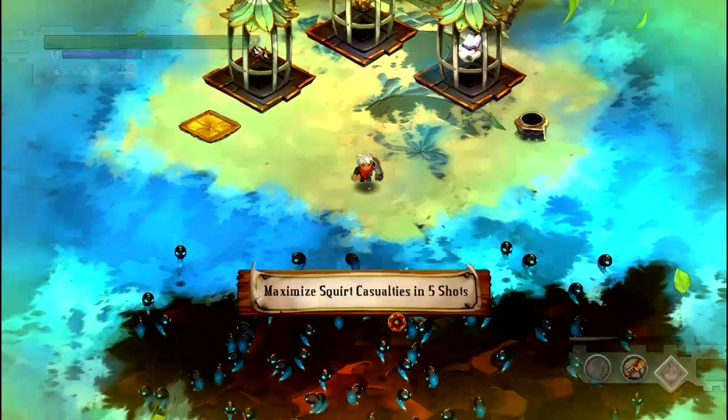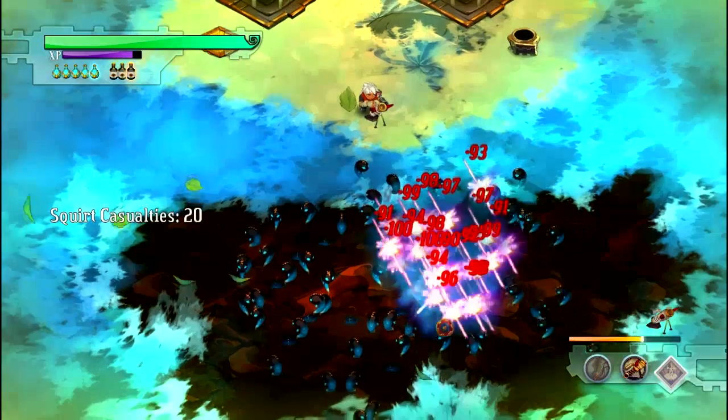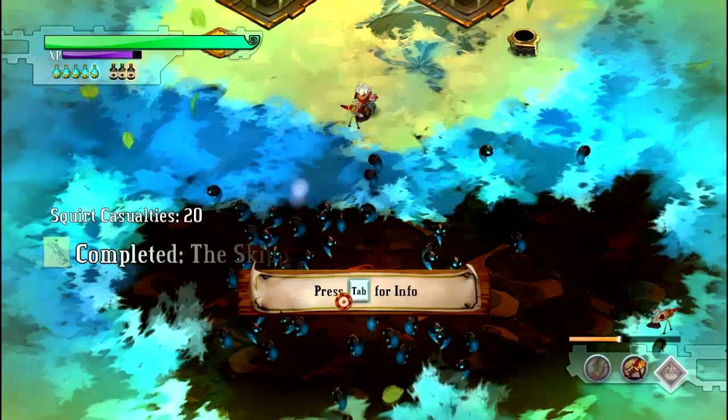What's up guys? This is Altarian with another Bash in Grooving Grounds. This time we're doing a little target practice with the Galleon Mortar. This is a pretty simple concept — you're just going to blow up as many squirts as possible.